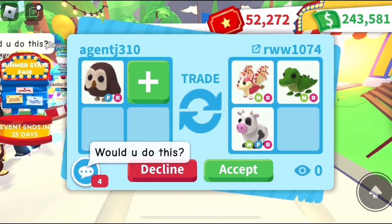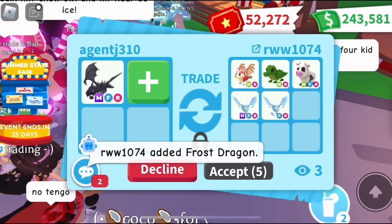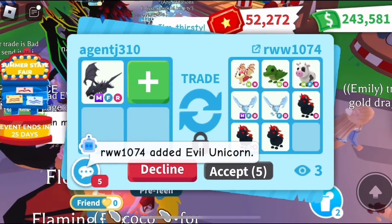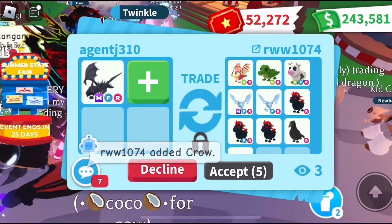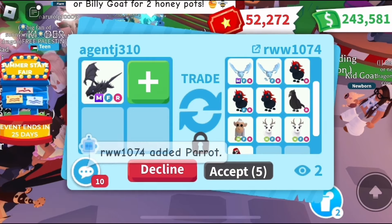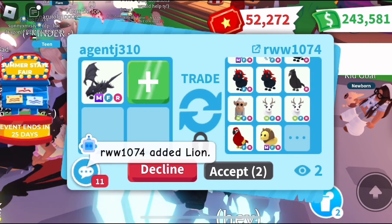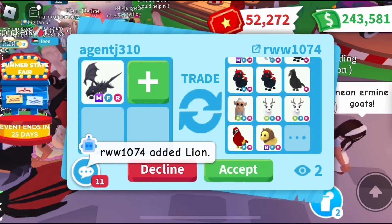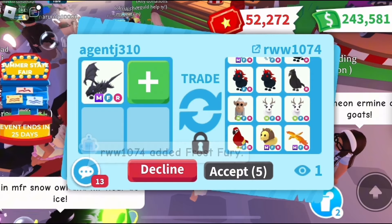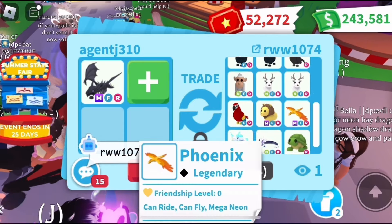RWW was offering for my owl but then wanted to offer for my mega shadow dragon, so now we're starting to trade my mega shadow dragon. Let me know in the comments: was a neon cow, croc, and neon strawberry shortcake worth an owl? Check out this offer: mega safari lion, some evils, some crows, neon albino parrot, two arctic reindeers, mega frost dragon. Extremely good offer, but not worth a mega shadow.